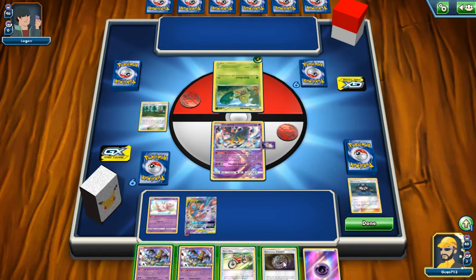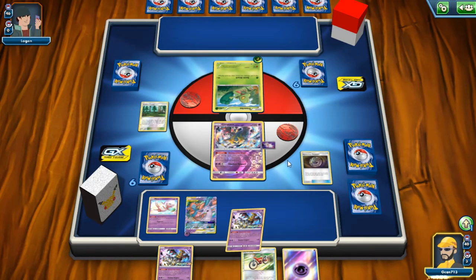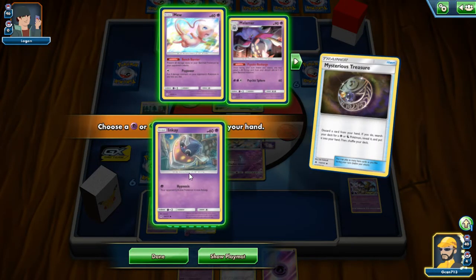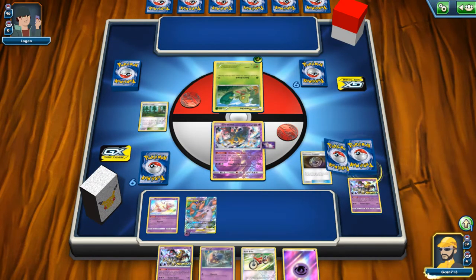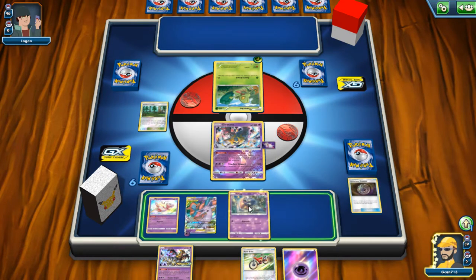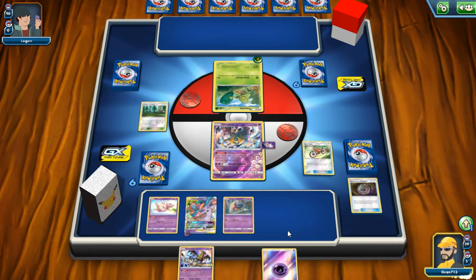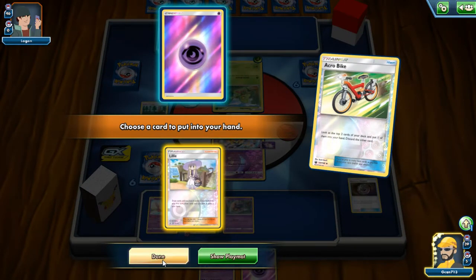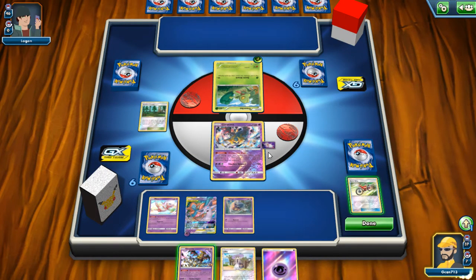Well, I can start doing some stuff. We can get our Inkay out and Arrow Bike — let's see what we can get. Maybe another Mysterious Treasure. We're going to go Lillie. It's fine to have the energy in the discard pile — we can get it back later. I think that's about all we can do for now. Done.